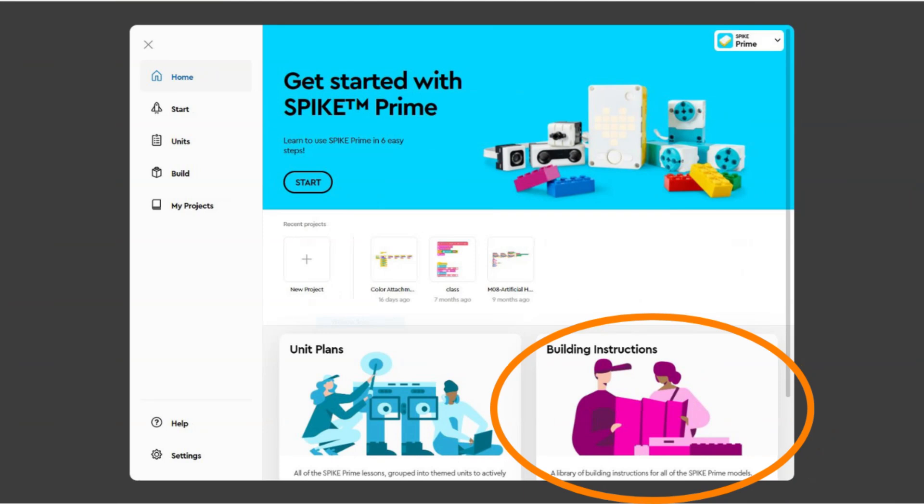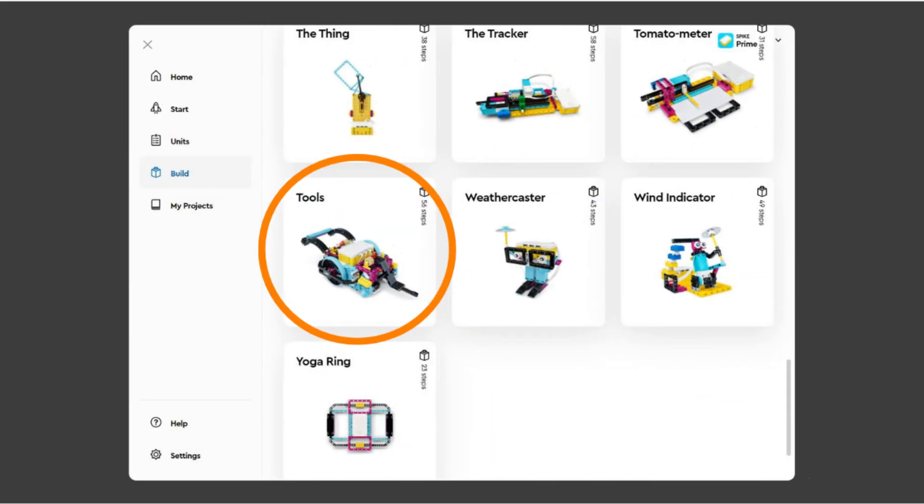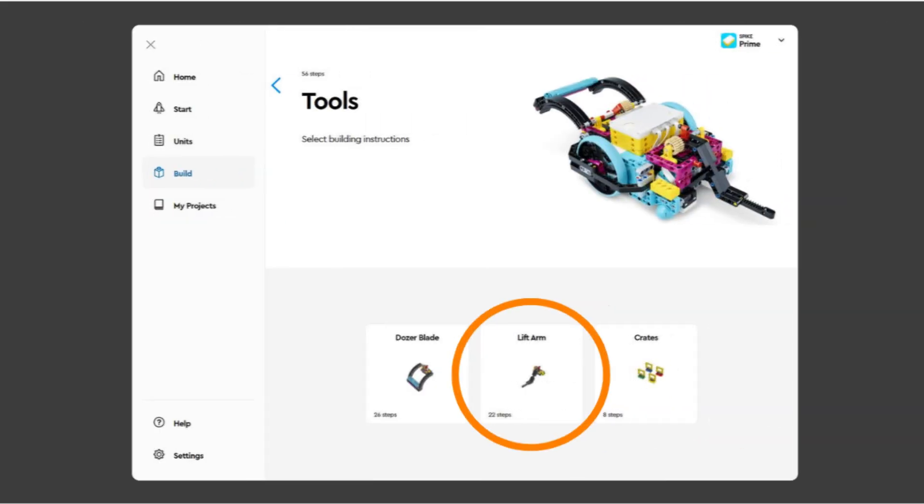For those looking to find the build instructions for the robot or the lift arm, go to the home screen in the Spike app. In the bottom right there is a magenta colored section called Building Instructions. Click it and scroll down until you see the Advanced Driving Base or Tools section. Open the Advanced Driving Base section to find the instructions for the robot. In the Tools section you can find the instructions for the lift arm.